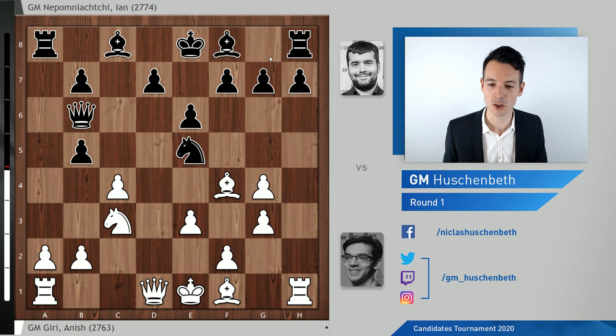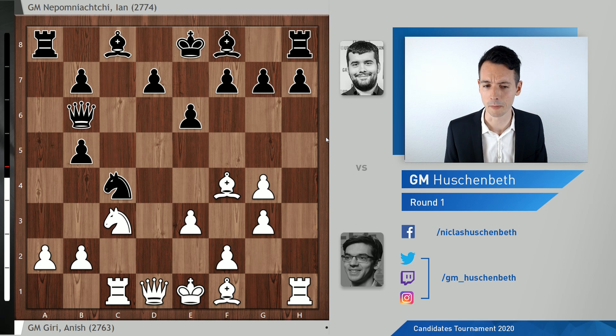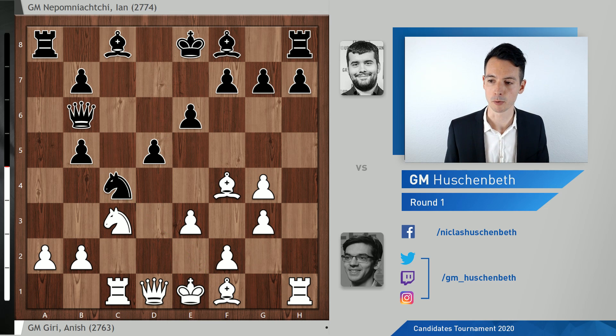Axb5, hxg4, Nxc4, and in this position the absolute main move is Qb3. But Giri managed to surprise his opponent early on with the move Rc1, which has only been played once before. Rc1 has the threat of Nxb5 and then just taking the knight on c4. Nepo replied in the right way with d5, protecting the knight — that makes a lot of sense.